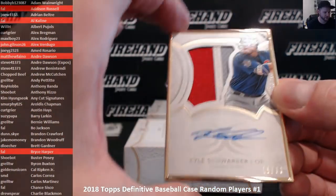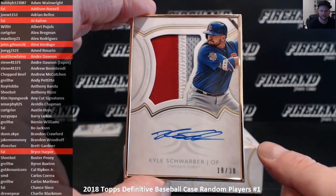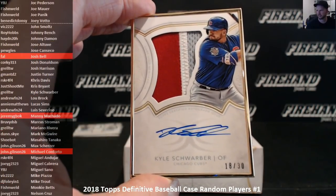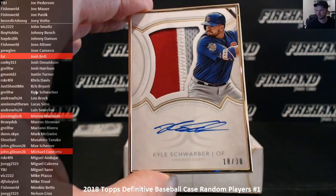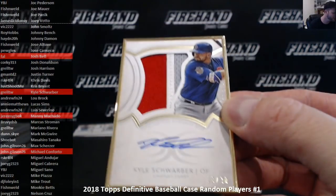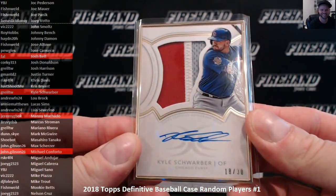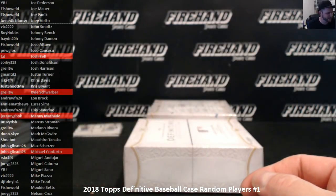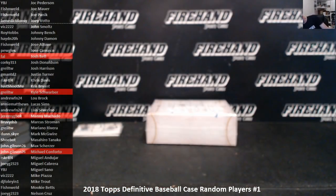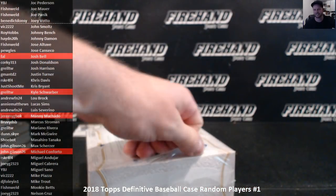Kyle Schwarber, 18 out of 30, framed auto patch — goes to Grail TW. You knew we were going to pull the Andre Dawson card. Someone would rather have his money back — alright, I'll give you money back and keep the card myself. I'll give you 18 bucks for that Andre Dawson right now. Last box, guys — good luck.